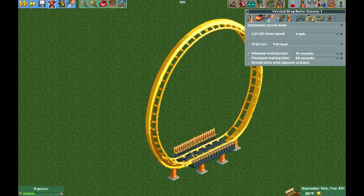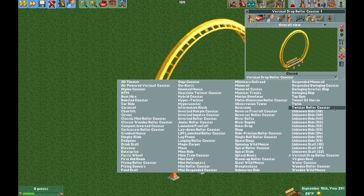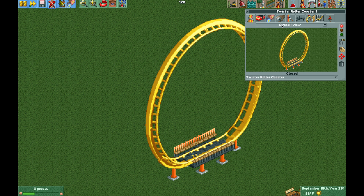It won't let us update the number of circuits since it's a vertical drop coaster, but if we change it to the twister coaster, it's going to allow us to change the number of circuits. I'm going to go with 13, but you can play around with this for whatever you'd like. Now all we need to do is open the ride.